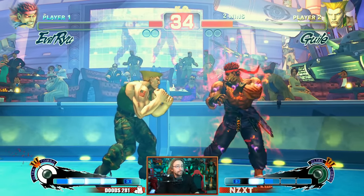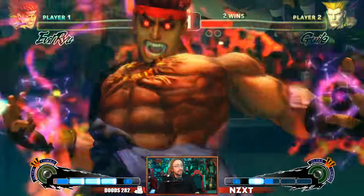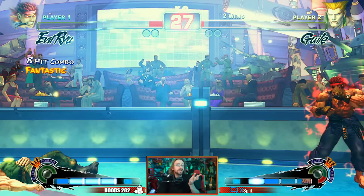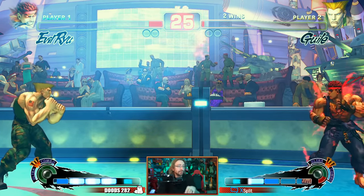Evil Ryu Ultra 1. I think that's a good example of a super that works kind of effectively — it's just a fireball and it's a little bit better. Like that one's like a 5 out of 10 — it's okay, not incredible, but at least it's okay.